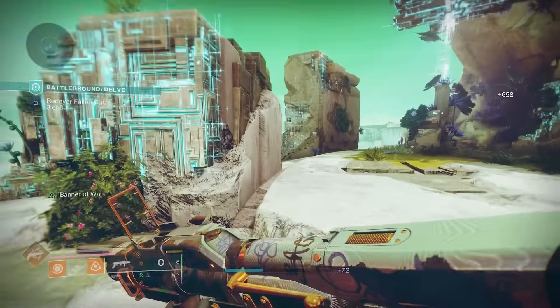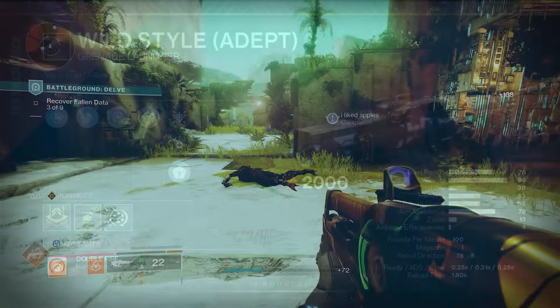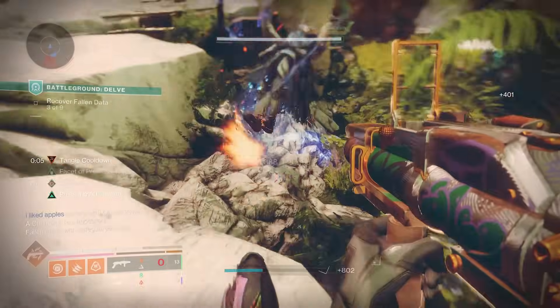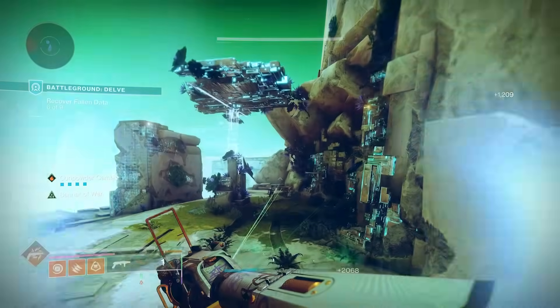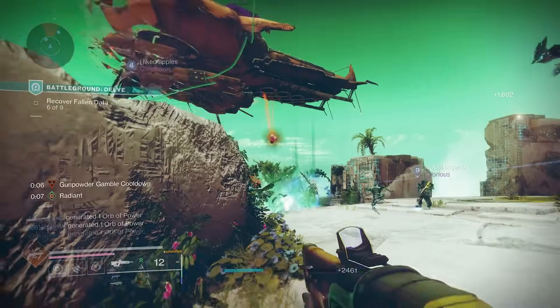Now let's look at the god rolls I'll be going for. For boss damage: Hard Launch, Spike Grenades, Reconstruction, and Bolt Weapon. For add clear: Confined Launch, High Velocity Rounds, Enlightened Action, and Incandescent or One for All. For utility: Disorienting Grenades plus Reconstruction — the last perk doesn't matter as much, but something like Bolt Weapon works. The key combo here is Reconstruction with Disorienting Grenades so your weapon is always loaded whenever you need to blind something. Let me know in the comments what god roll you're going for.